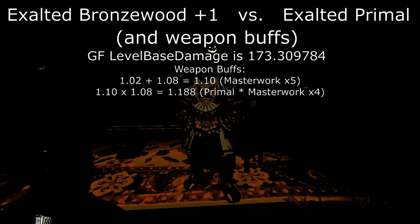But with Primal, it's a little bit different. You get a 10% damage bonus from it, but they multiply with the Masterwork buffs. So in this case, it would be 10%, or 1.1 times 1.08, and that's a damage increase of 1.188.